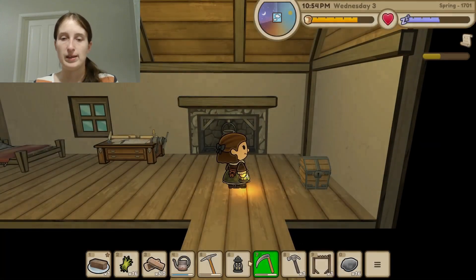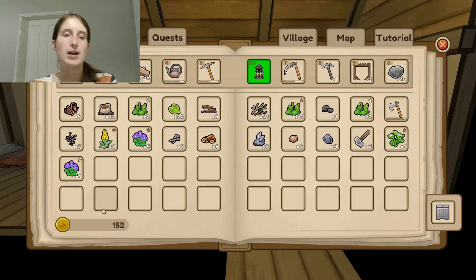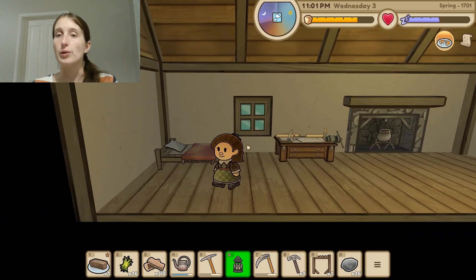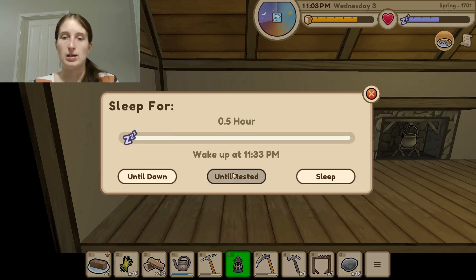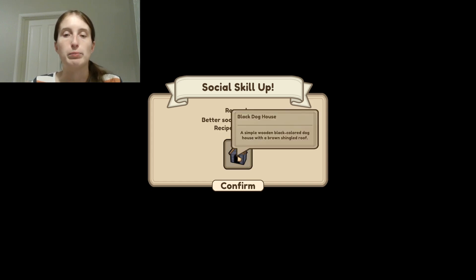Let's go in. Turn off our lantern. Do we need more food right now? I don't think so — we could probably wait until tomorrow to eat. Let's go to bed for the night. We're going to sleep until 7:33am. Social skills level up! So now we're level two in social, which is awesome. We have better social interactions and recipes learned. We learned how to build a black dog house — looks like we can get towards having a dog soon!